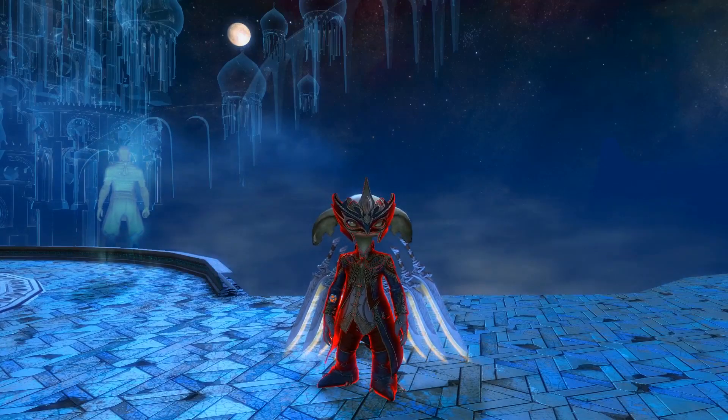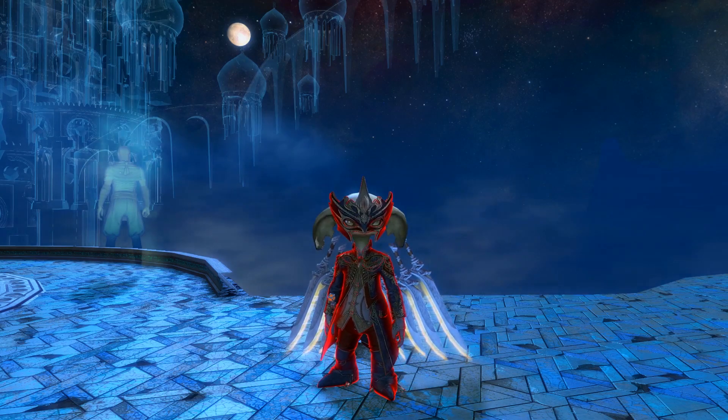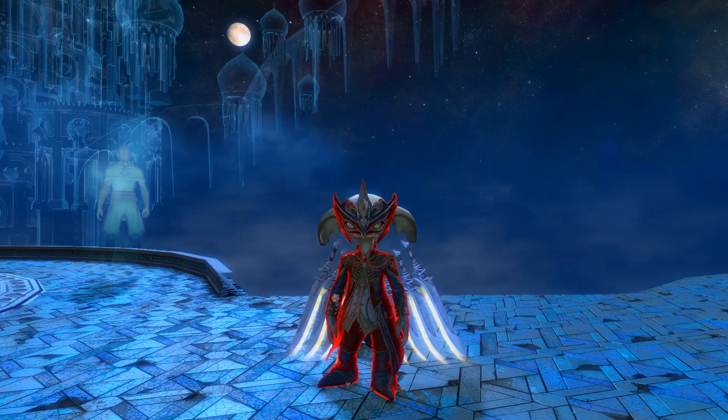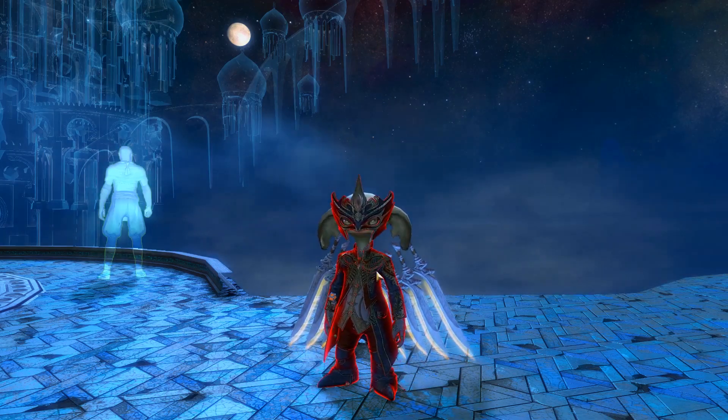Hey guys, welcome back to a brand new demo. Today we have the Noble Courtier outfit, the Light Binder blade, backpack and glider, and then we also have the Light Binder sword skin, which I'm guessing will be this sword that we have on the back piece here.